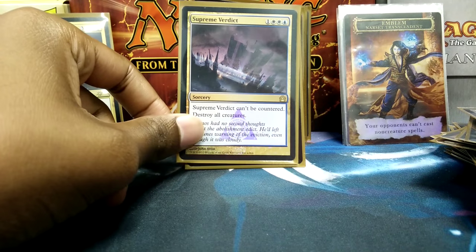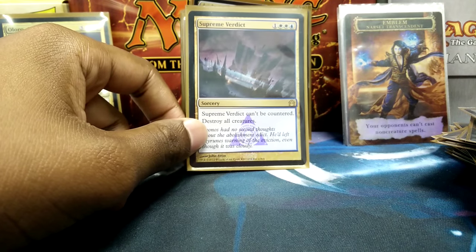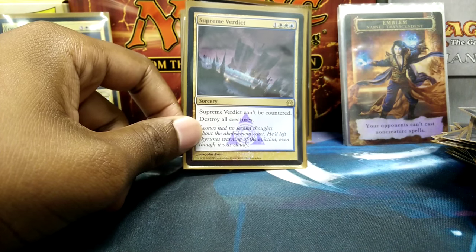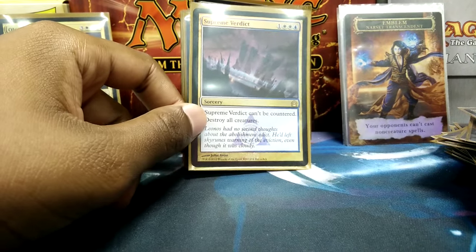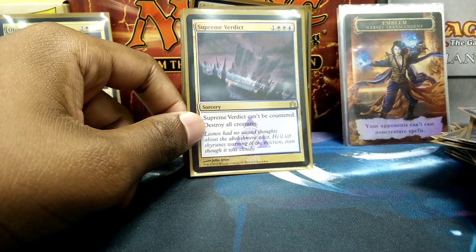Starting off with my board wipes — Supreme Verdict is my favorite because it can't be countered, it's a four-drop, and it destroys all creatures. Because I don't run as many creatures as you'd normally see in a Commander deck, I prefer to keep the field clear so I can get things going when needed — Commander damage and being overrun are the main things that'll get me, so board wipes are essential.